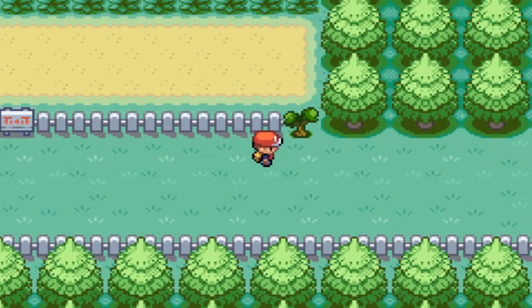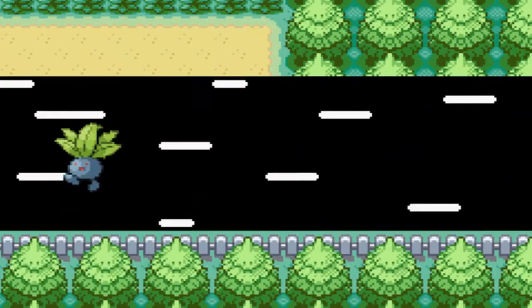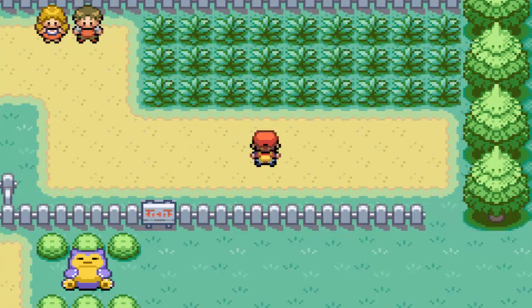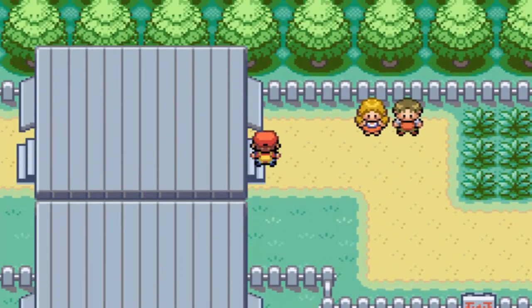There is one item that we need to grab. We're out here on Route 16, in case you didn't know. Pokemon that you can find out here are Rattata 30% of the time, Spearow 30% of the time, Raticate 5% of the time, and a new Pokemon — Doduo, which evolves into Dodrio. It's the flightless bird Pokemon that can still learn to move Fly for whatever reason. You can actually catch Doduo here. If you don't have a Flying-type Pokemon, I do suggest picking Doduo up — it's a nice Pokemon to have.